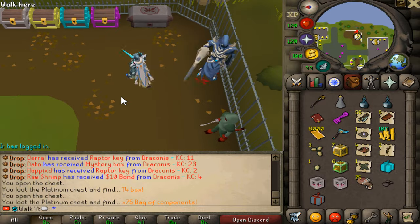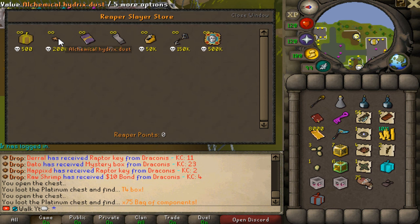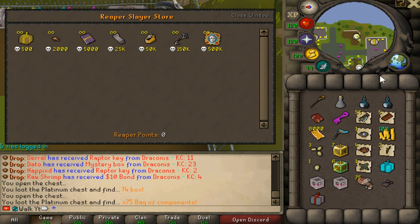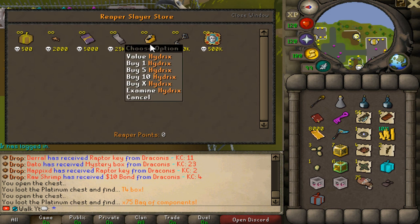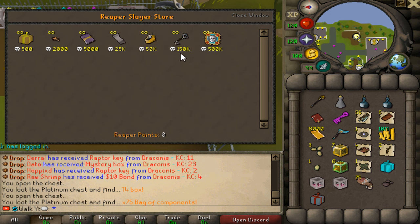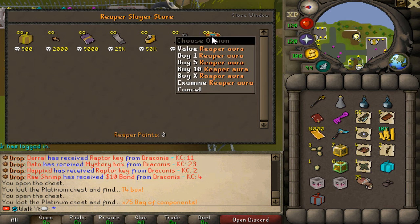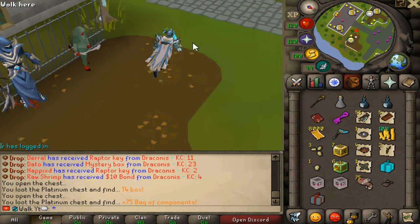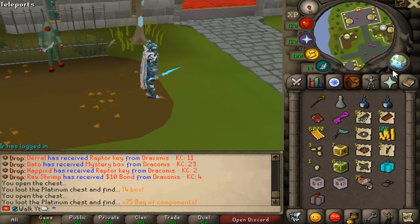This content has even crazier rewards. You're going to be unlocking the Alchemical Hydra content — you can get the Codex which will unlock Soul Split as well as Torment. Death Knights, Hydrix, Death Scythe, 150k points — that's insane. And then finally the Reaper, which I think is super, super OP. So Slayer is definitely one of the biggest content pieces you guys want to go ahead and farm.